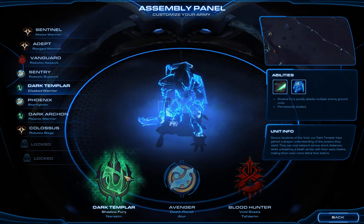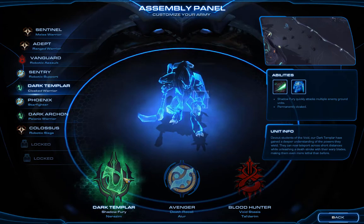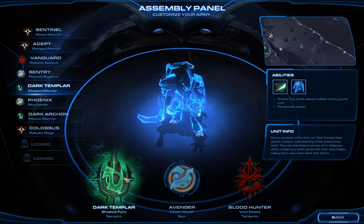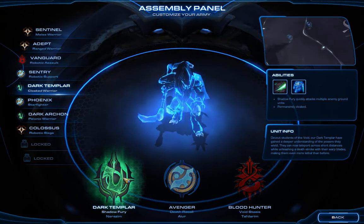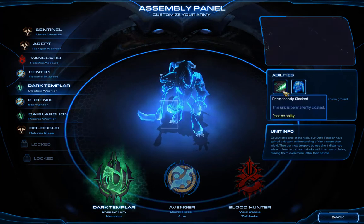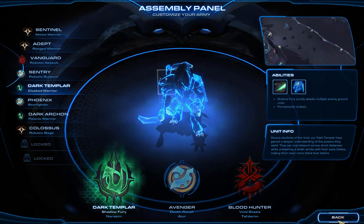In the campaign, compared to PVP, stealth is all about whether you can get dark templar in early enough before your enemy has detection. It's about sneaking a dark templar or two into an enemy base to kill workers. After that, the dark templar has Shadow Fury, which can be kind of useful against zerglings — but everything is good against zerglings, so whatever.